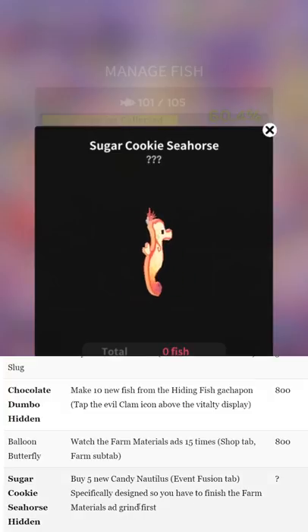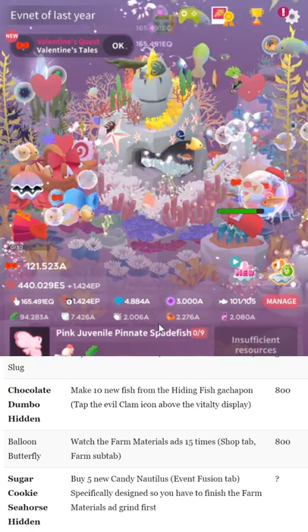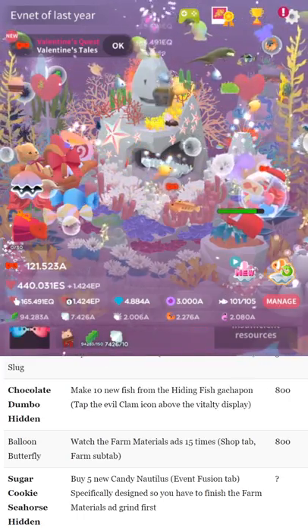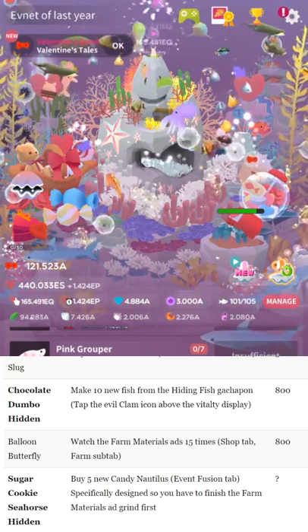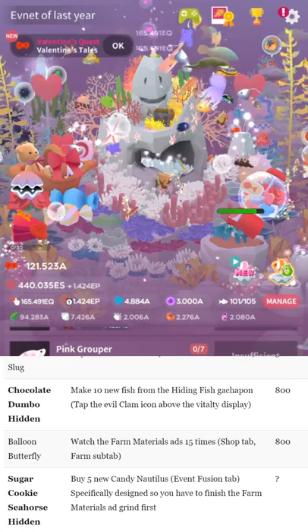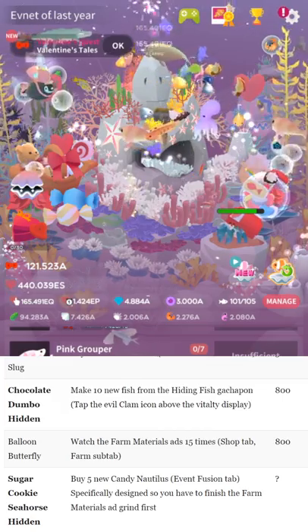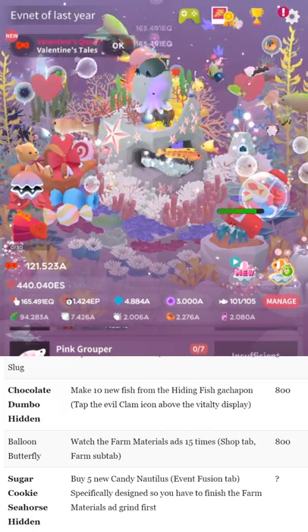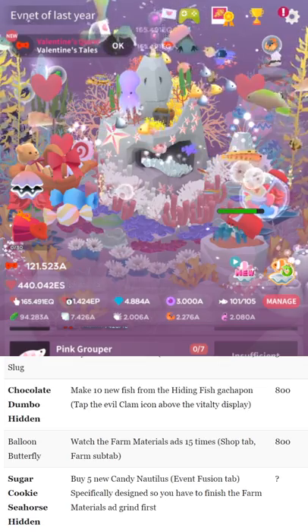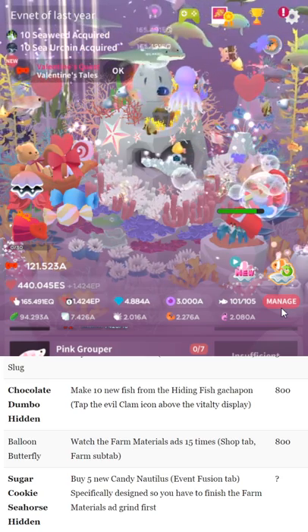Sugar cookie seahorse: you need to buy five new candy nautiluses from the event fusion tab. That one specifically requires the fish we just talked about — even though it wasn't hidden, you do need to get that balloon fish first, then make five candy nautiluses. There was a bug where people were losing the fusion materials and not getting the fish. I believe that is fixed, but I'm not 100% sure — I haven't heard of anyone getting it since the patch, but they didn't actually say whether they fixed it in the patch notes.